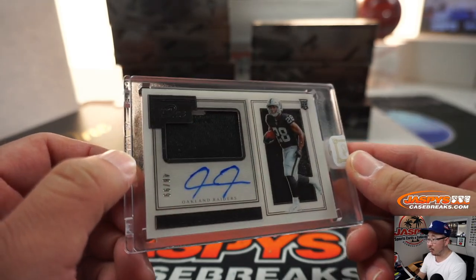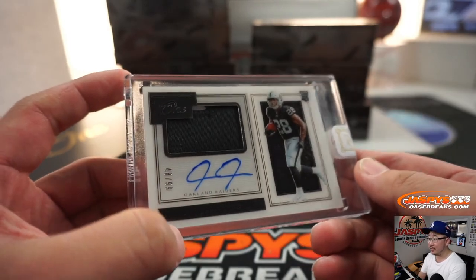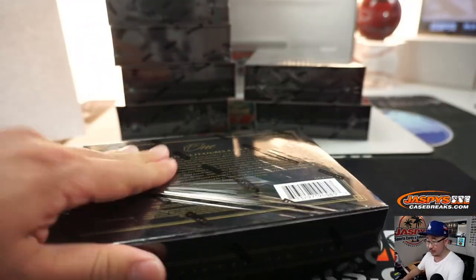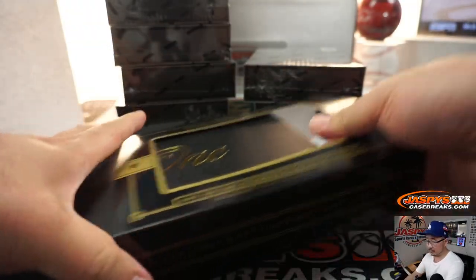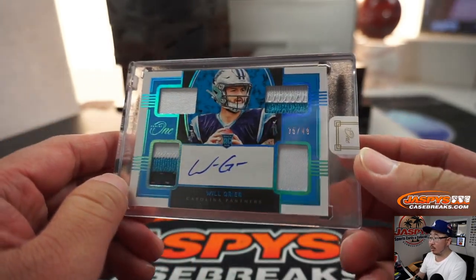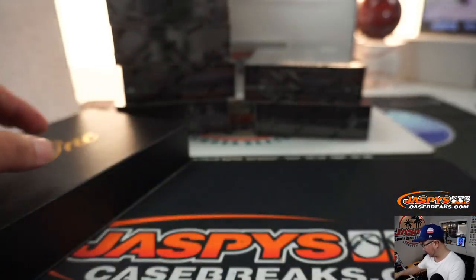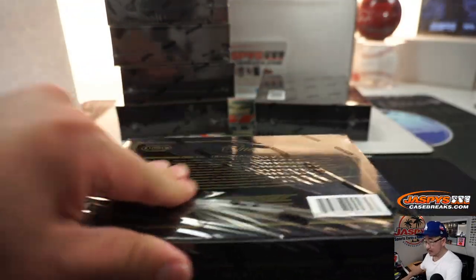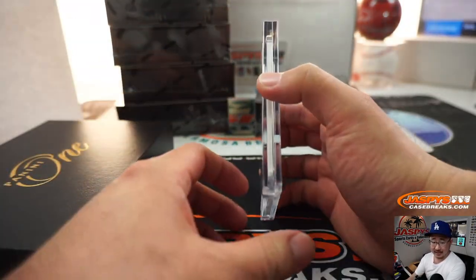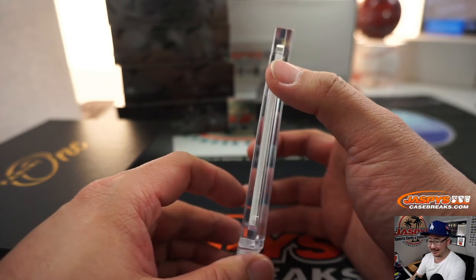That's Josh Jacobs, 48 out of 99, jersey and autograph — so that goes to number eight. We go to the number directly to the left of the slash if you're new to these number blocks. Jason G with that one — he had a good first inner, now gets my guy Josh Jacobs. Then we've got Will Greer, 35 out of 49, quad relic and autograph — number five, Randy on the board. Jason's been pretty lucky — he got the Haskins and the Murray in the random hit case, and then in this case he just got that Josh Jacobs.